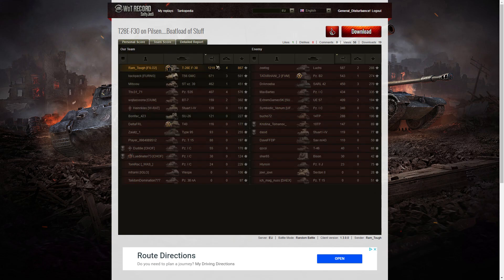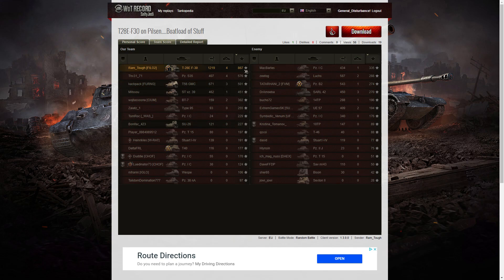Let's have a look at the team score. The total damage was 1,219 hit points. The next high scorer was T56GMC with 671, and after that it was the Lux with 587. Looking at kills, it was Ramtuff and the S35 both sharing four kills apiece, then T56GMC and the Saal 42 with three kills. For base XP, it was the T28E with the F30 who got 867, then the S35 with 576, and the T56GMC with 501. So Ramtuff topped all three columns.